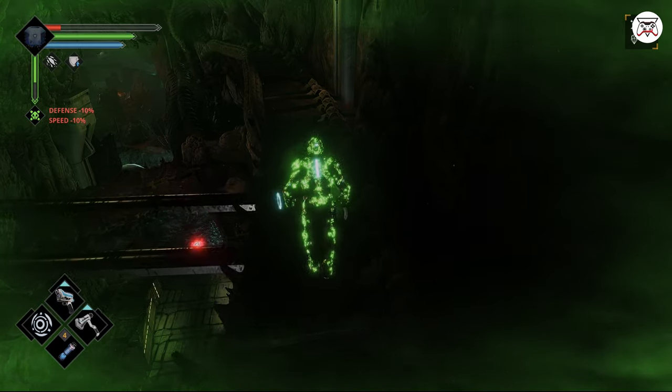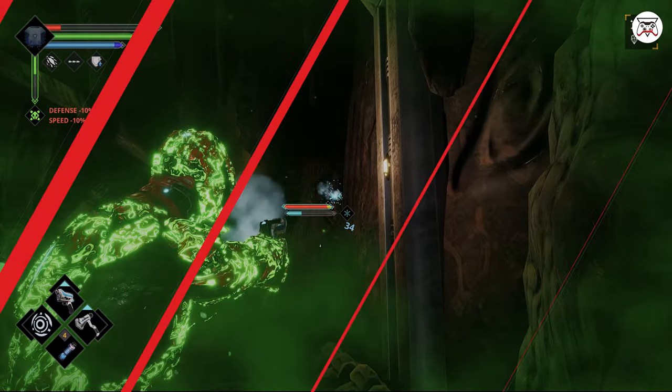Number 4. If you are low on HP, use ranged weaponry as a means to kill the enemy or slow them down to get a few hits in.